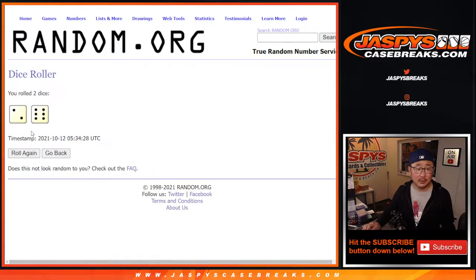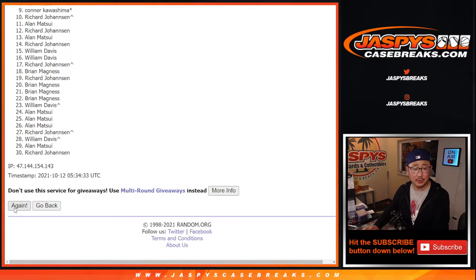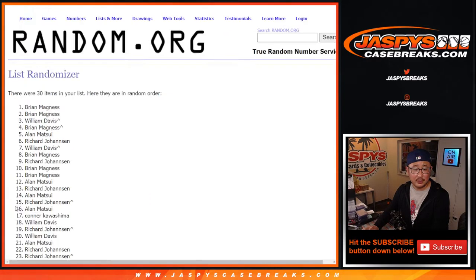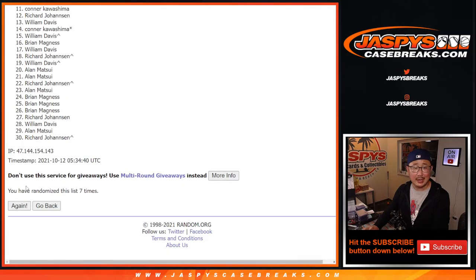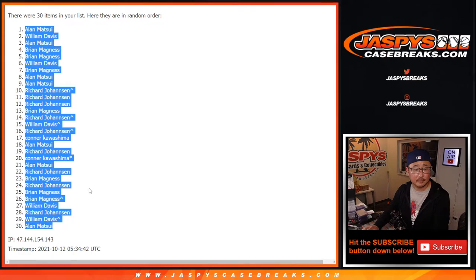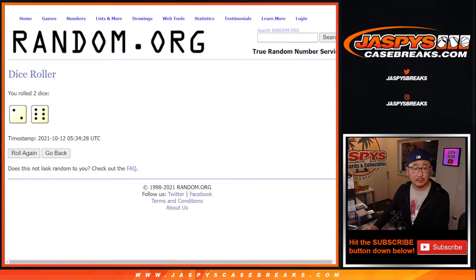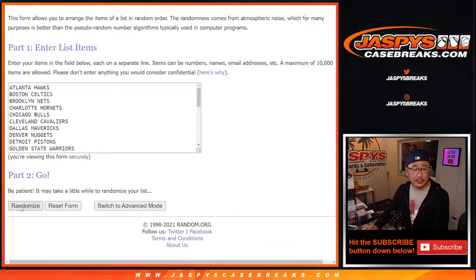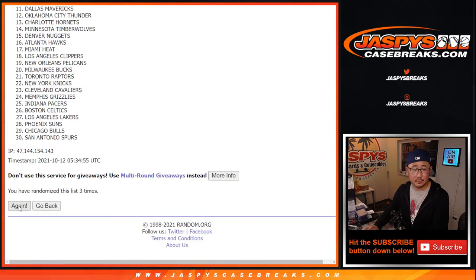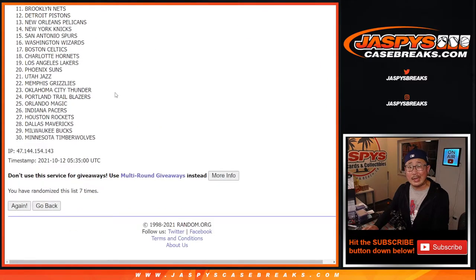Second dice roll is eight times — that's a little bit better. Two and a six, eight times. One, two, three, four, five, six, seven, and eighth and final time. Eight times for the teams. And eighth and final time.